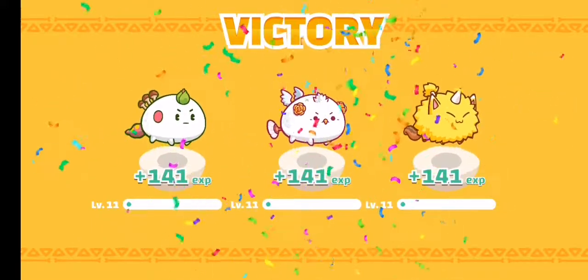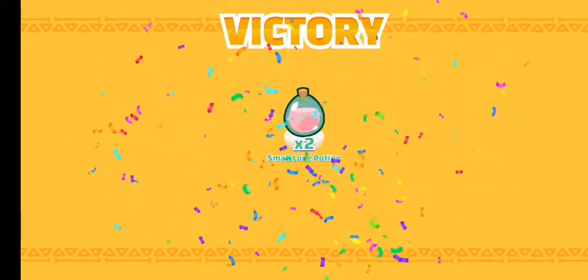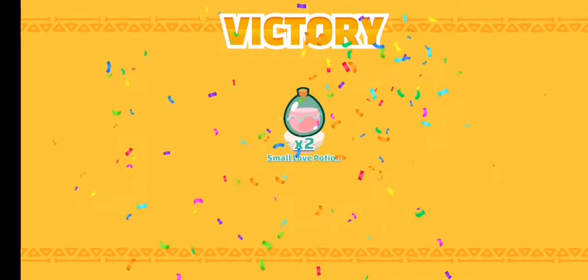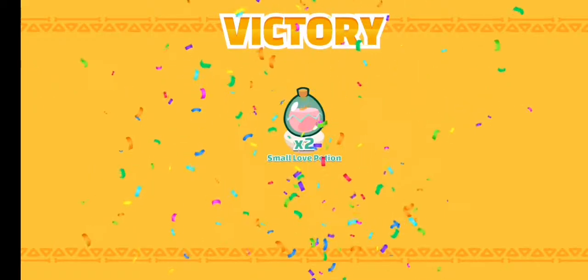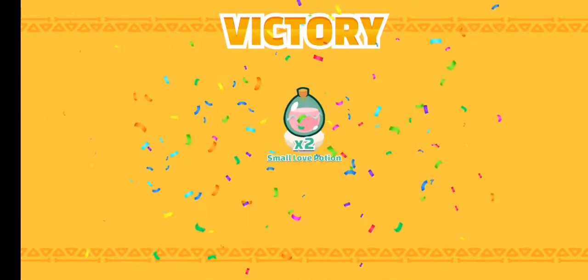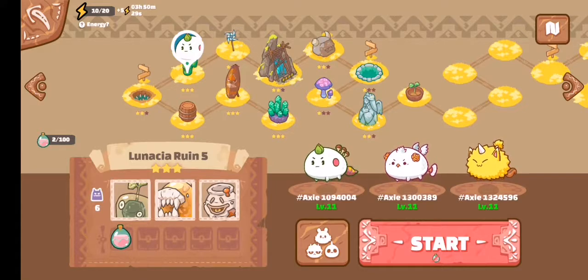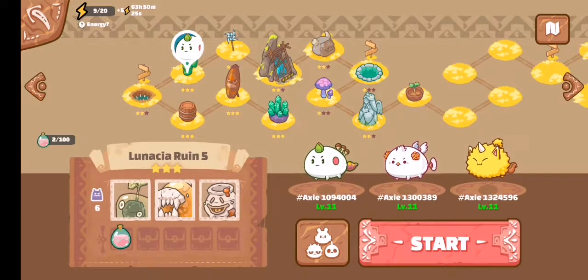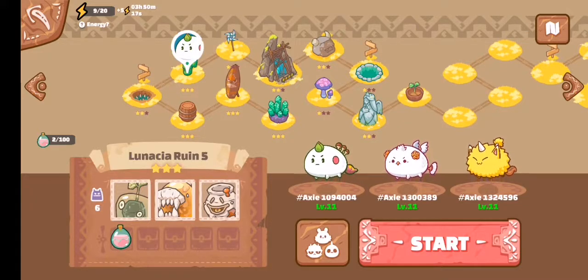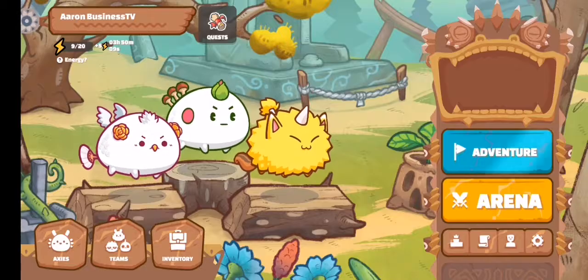We earned 141 experience and our axie leveled up to level 11 — congratulations! We also earned 2 SLP points. So if you need 100 SLP, at 2 SLP per game that's 50 games. But there are higher ruins and dungeons where you can earn 4 or 5 SLP depending on the level. If you want to be safe and always win, stay at ruin 5 — it only takes 2 to 3 minutes per game. My energy went from 10 to 9, and my SLP balance is now 6.99.